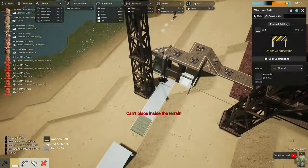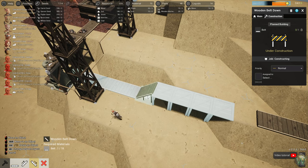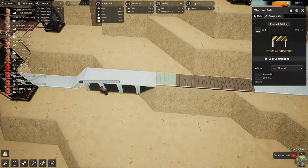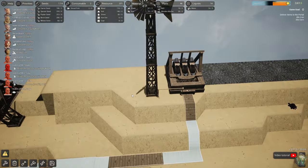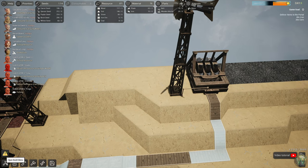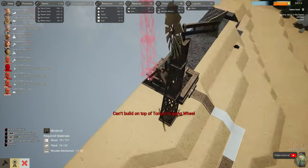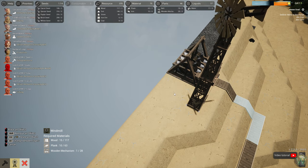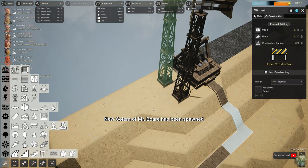And then it can go just in there, and then a down slope here, and flat belts can go here actually. Build, please — you need more torque, of course. We could build another windmill for that. Windmill — how close can these be? Does it matter? I don't think it matters. Let's just do two blocks away, just to see. And then some torque rods.